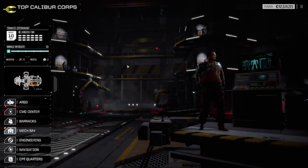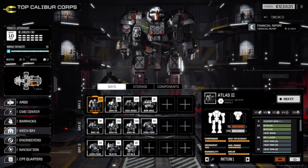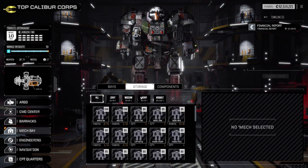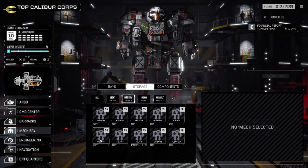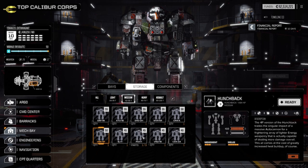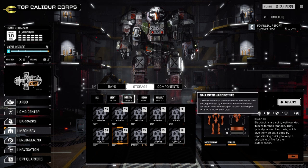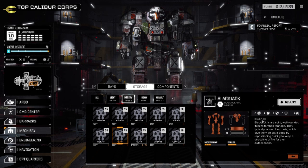Next we're going to talk about the mechs themselves. When you begin the game, you're going to be on some medium mechs. You start with a Blackjack, which is mostly a beam machine — it's got a lot of lasers on it. It has a couple of ballistics, but they're going to be pretty much useless to you at the beginning of the game. You're not going to hit very much; they're going to miss a lot.